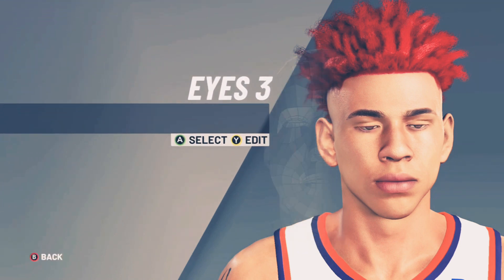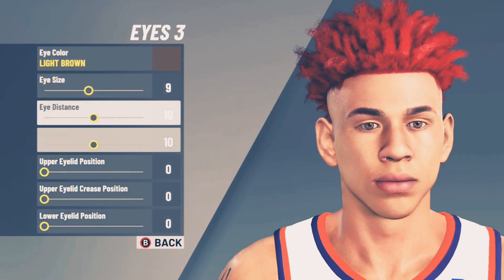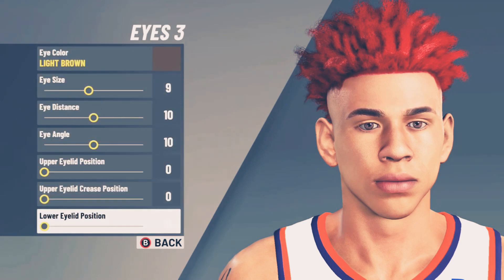Eyes — number three. You're going to want to put them on 9, 10, 10, 0, 0, 0. And the eye color is going to be light brown.